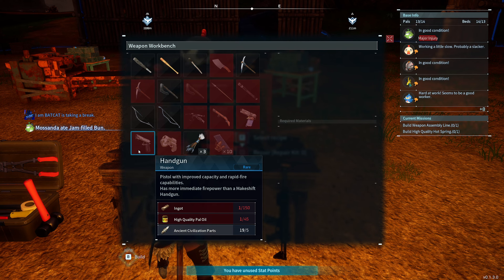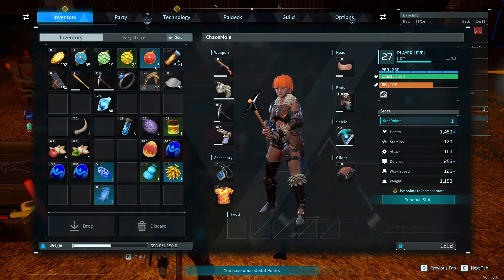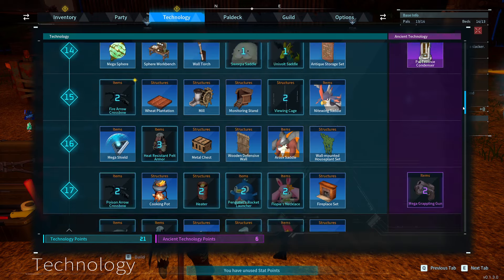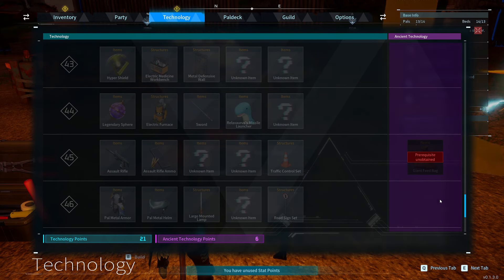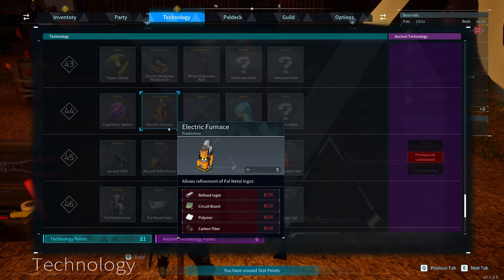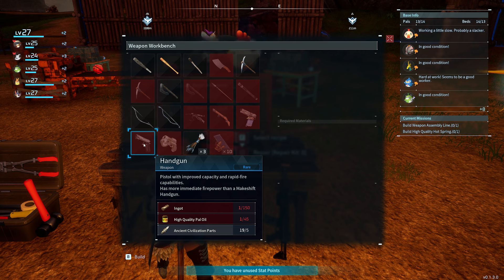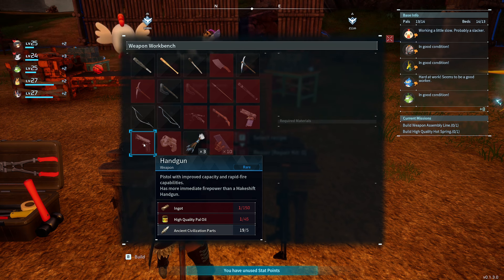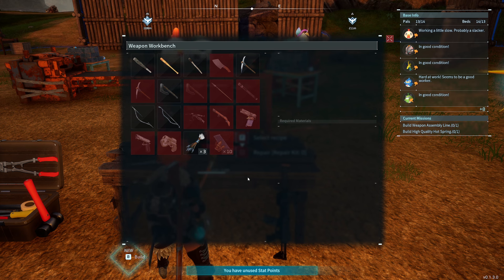But no, seriously, you need a lot of metal ingots, especially in the early and mid game, till you later on get the ability to craft higher tier metal ingots. You probably know that from other survival games, where you start out with iron ore and move into the next tier. Here it starts at level 34 where you get refined ingots, and then much later in the end game you get the electric furnace where you get pal metal. But till you get there, you need tons of ingots. This is just a tier two handgun and I need 150 ingots alone, and that's just one gun.